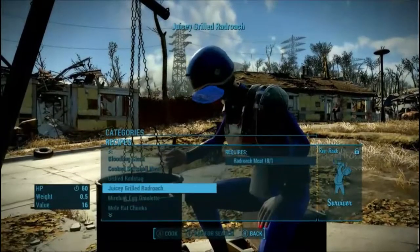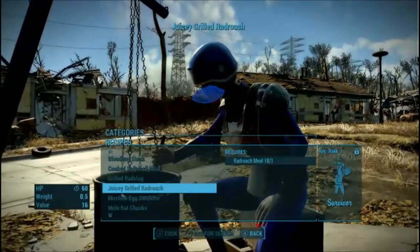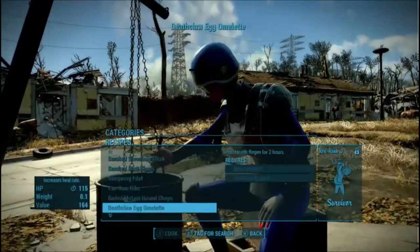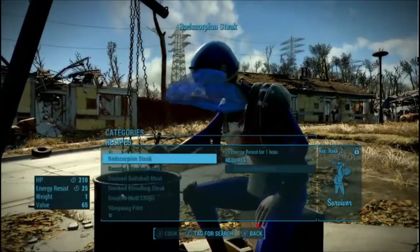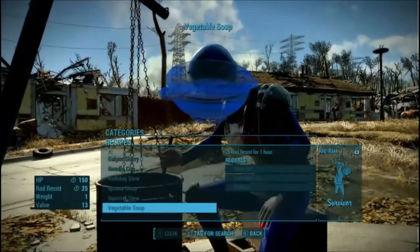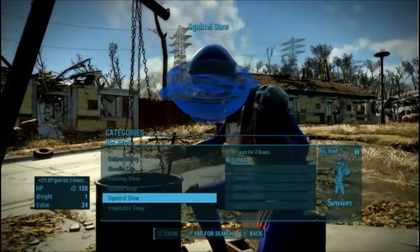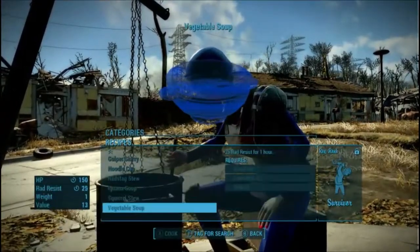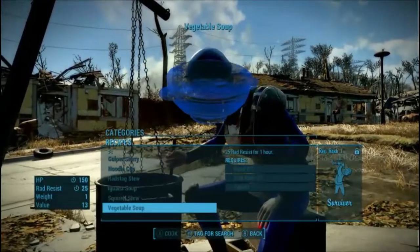And we get down here we're like juicy, and as you can see it requires the survivor rank which has been renamed from the lead belly perk. Get through all these different items - that one, and soup - it's got vegetable soup, squirrel soup, and iguana soup under survivor 1. So unlike the vanilla game, these two you can make in vanilla, but with Charles Overhaul you have to have the first perk for survivor.